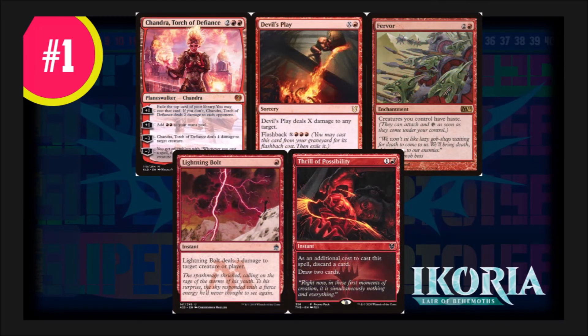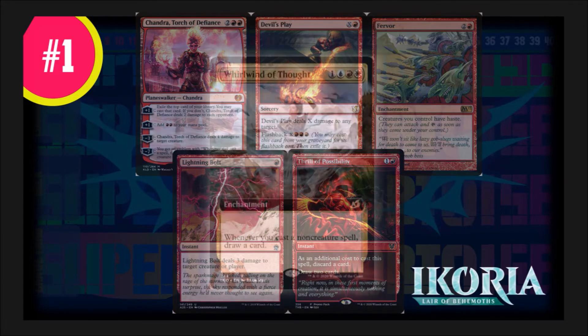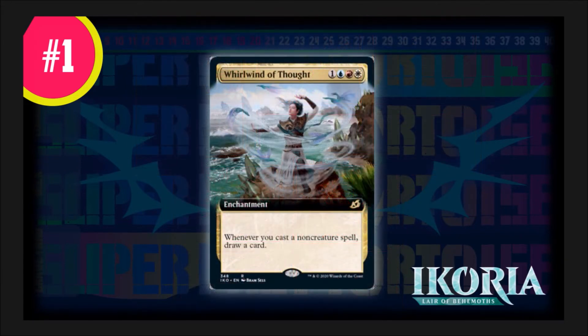Being able to draw a card when you play your Planeswalkers like Chandra, or getting draw triggers from Devil's Play twice because of its flashback, or giving your creatures haste by drawing a card — and Lightning Bolt dealing three damage for one mana and drawing a card on top. This enchantment, Whirlwind of Thought, is really strong, and that's why it starts at number one.